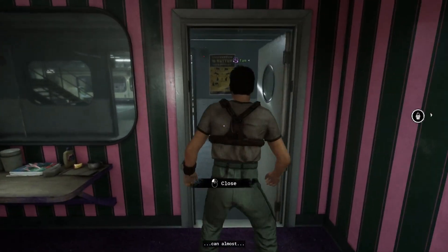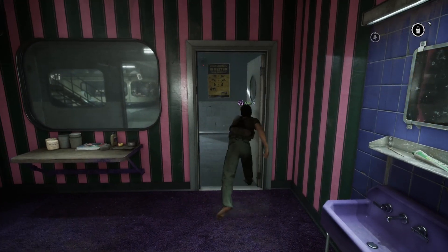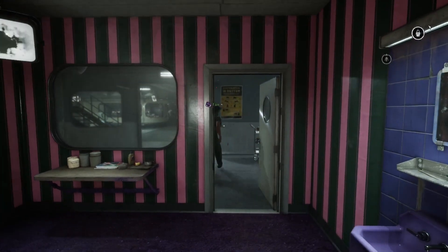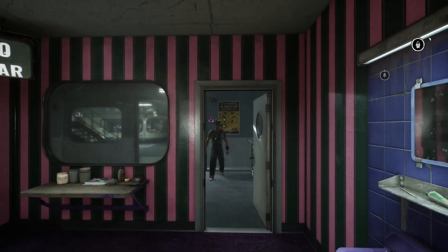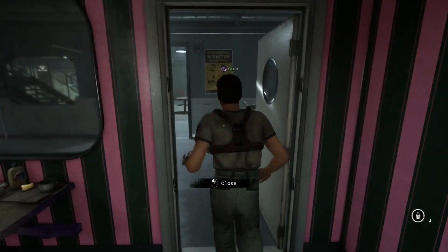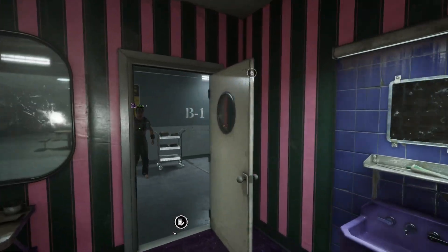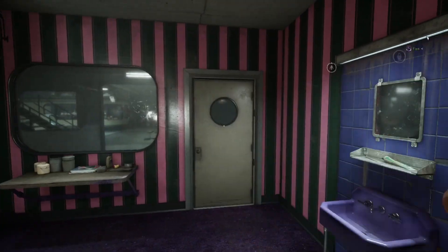Doors open both ways — they're double-hinged, depending on what side you open it from. By the way, there is a perk, an upgrade from the pharmacist, that lets you slam open doors while on the run. In your current case you have to kick them because you're only like level two or whatever. You did the hard way — you're kind of looking at the door.